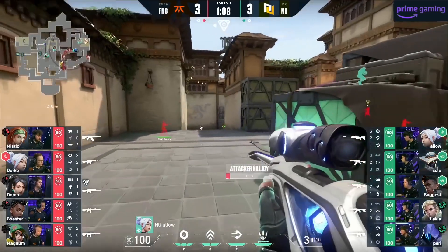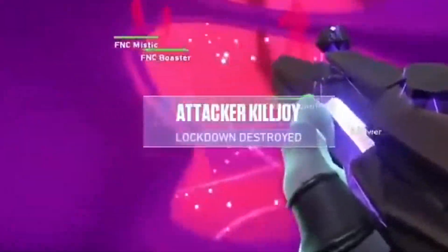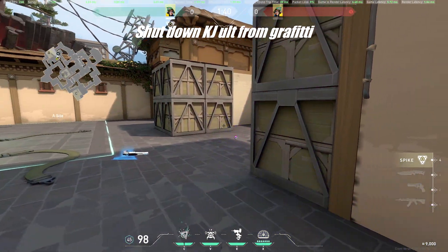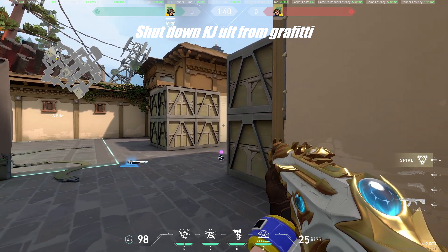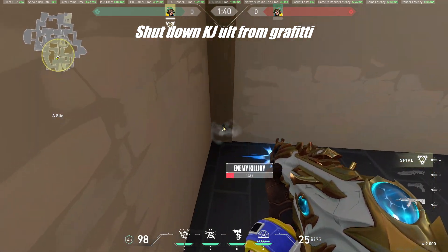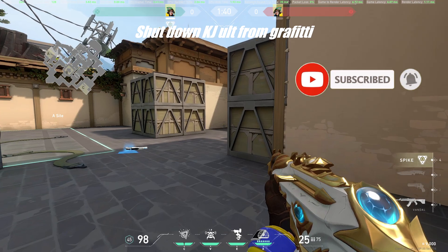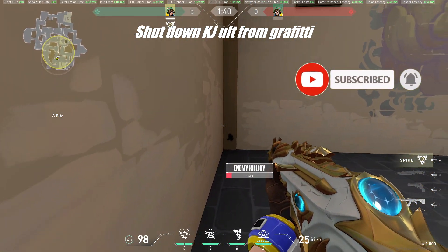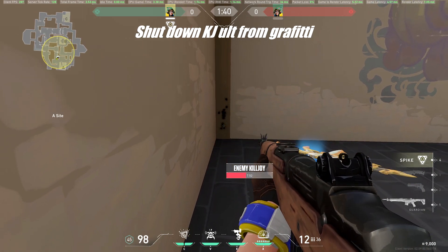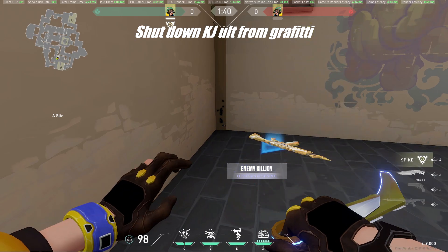During the NUTON vs Fnatic game on Haven, we got to see a very interesting way to get rid of Killjoy's ult, showcased by Lakia. Basically all you need to do is get close to the wall on the second tile and shoot the wood part of the wall so your bullets can go through. However, if Killjoy plants the ult further, you won't be able to use a rifle and you're forced to use a heavy penetration weapon such as the Guardian or Odin. But if Killjoy plants the ult like that, the ult won't be as good, so it's very likely that her ult will be close.